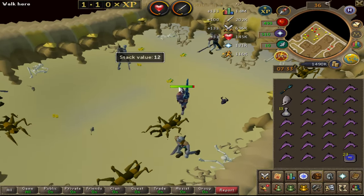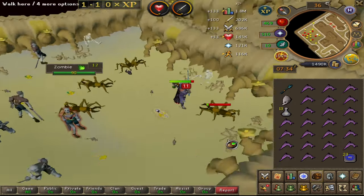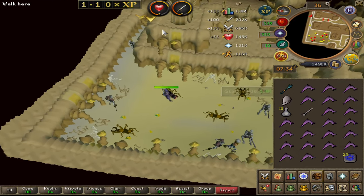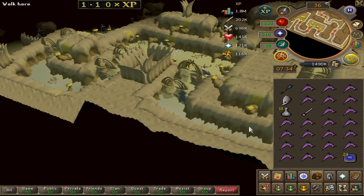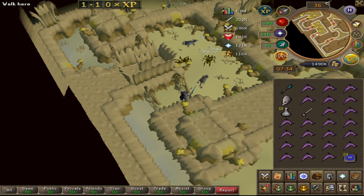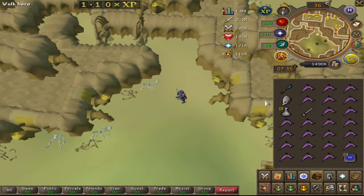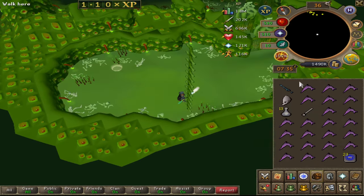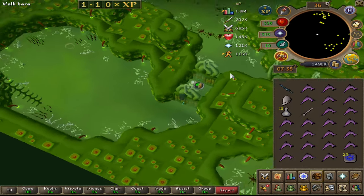Maybe I should have gone dual wielding because I am depending on one-shotting these guys and so far I have not been too successful. Oh my god - I got it already! What the frick! I'm lagging up a storm right now. It's because of the storm code - it's just choppy. Can I go down? Holy tits, I can! That's a big pug - I've never touched Stronghold of Security but that's a mega ultra pug.